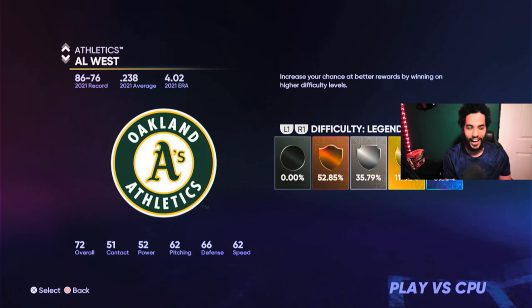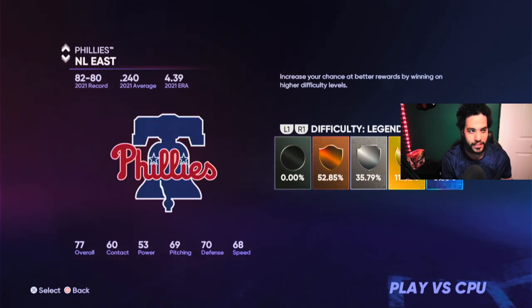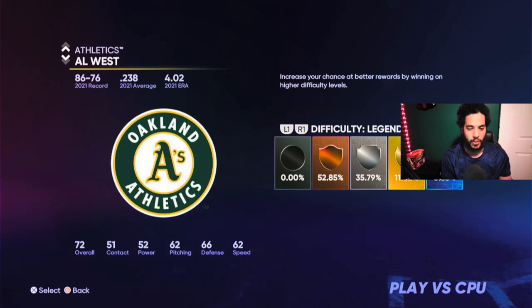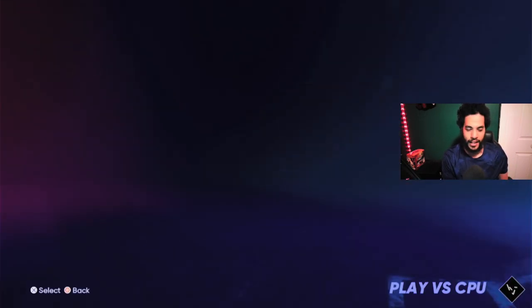I watch the team every day — I know they suck. They have 51 contact, which is by far the worst. To put that into perspective, Cincinnati is like 321 or whatever the record is, and they have 55 contact. You just want as many strikeouts as possible, so you're going to go against the A's on Legend.